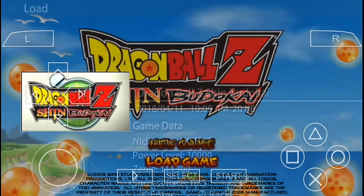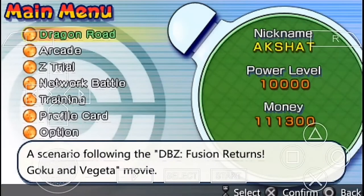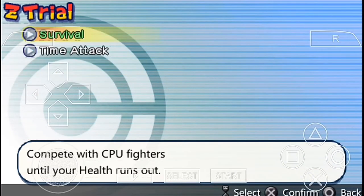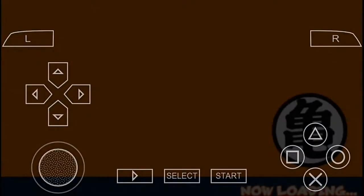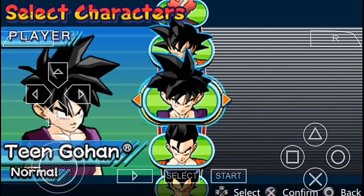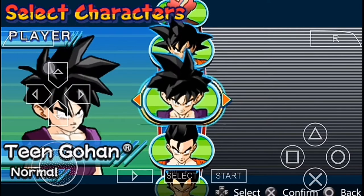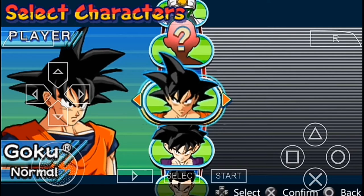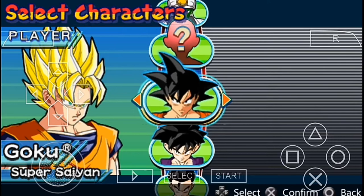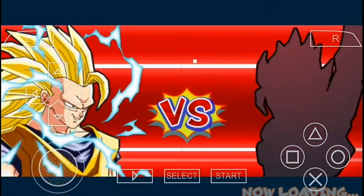Let me load the previous game which I've played — I've just played a little because I have to unlock some characters and the modes so that we can play choosing any character. We're going to play the survival mode, and for our character today we are going for Goku — and of course we're gonna go for Super Saiyan 3.